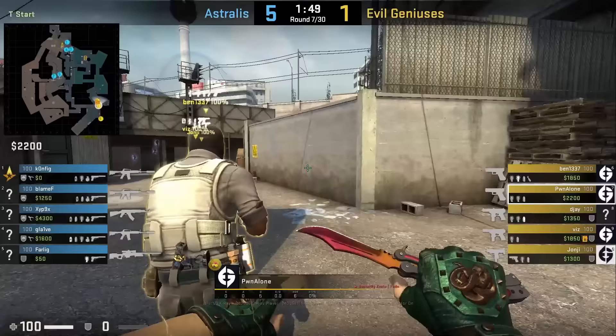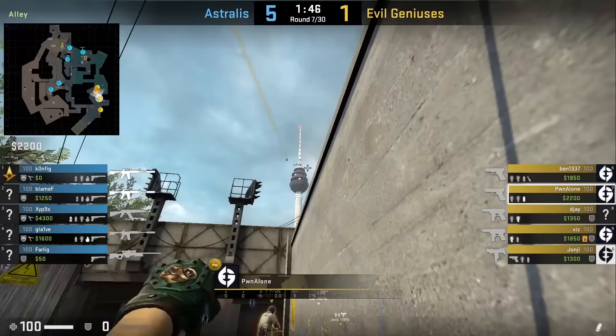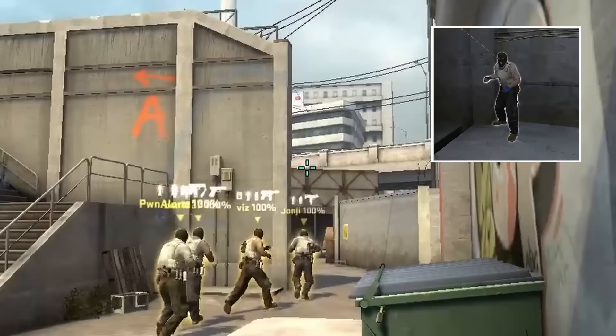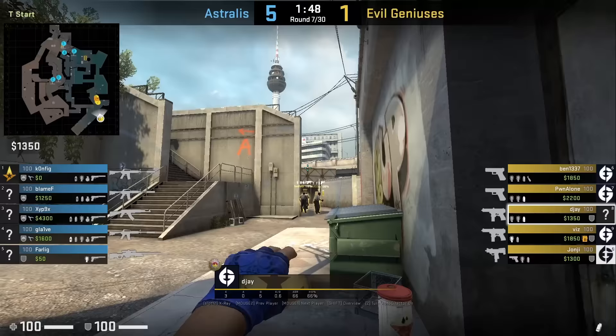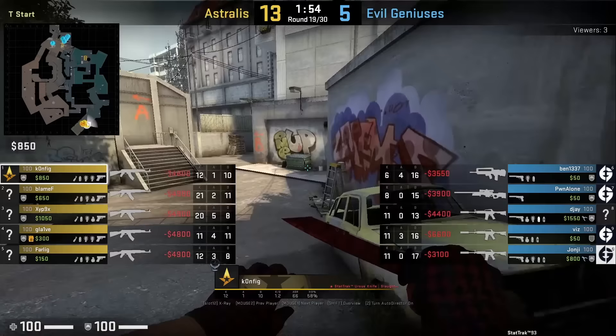Let's take a look at how to throw these smokes. Pwn alone will smoke mid site — position against this wall as shown, sets crosshair here, then left click throws. DJ throws the other smoke for bridge: gets in the back corner, aims above this wall, runs forward and jump throws. The smoke bounces off the pillar and onto the bridge.